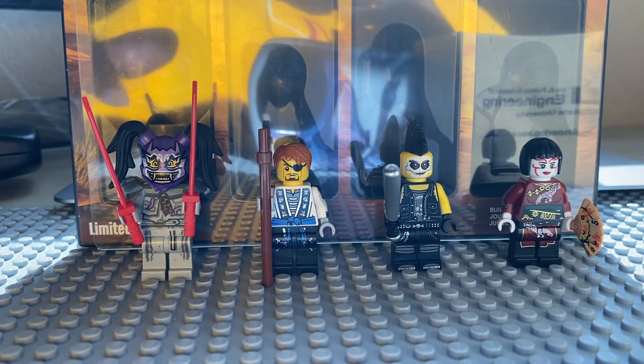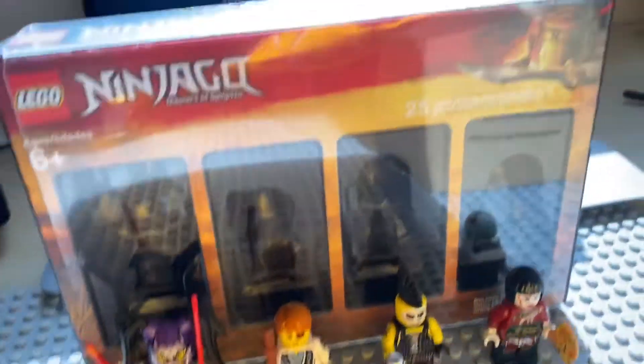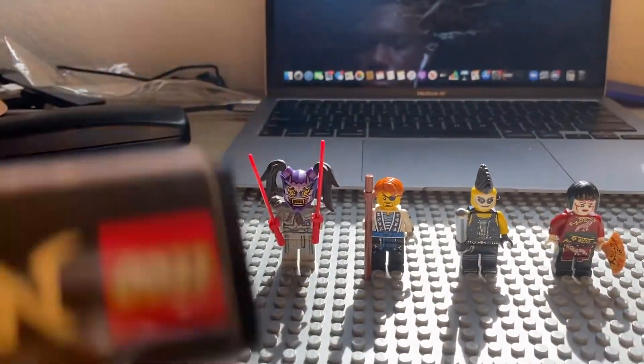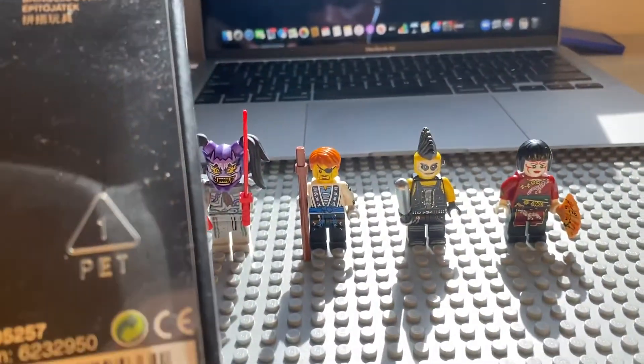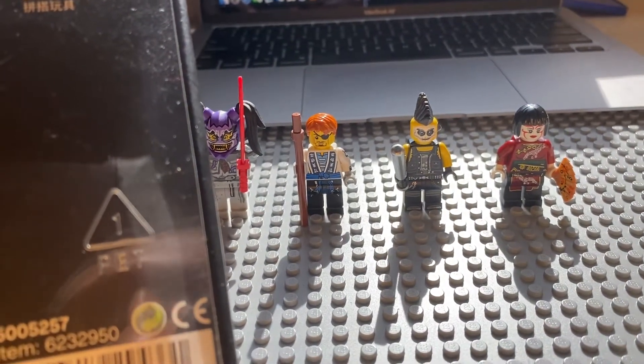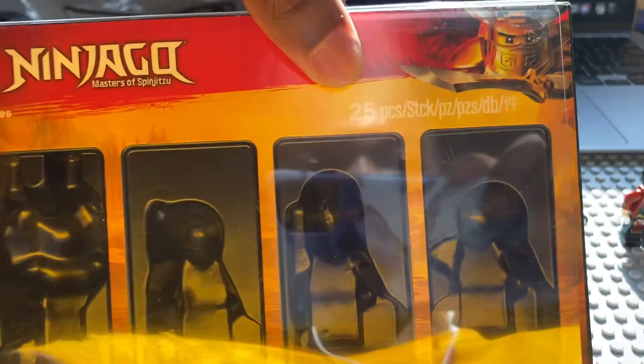Welcome everyone, Brick Creator here. Today we're doing a special review. I got this off eBay and I can't find the number for it — there it is — this one's set number 5005257. This is pretty much the accessory pack for Harumi from Ninjago Hunted, I believe.